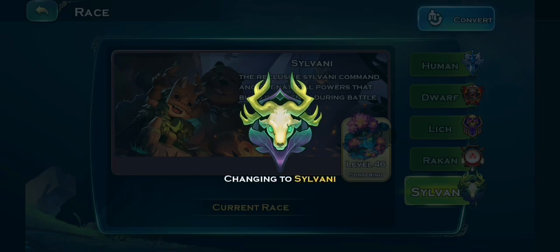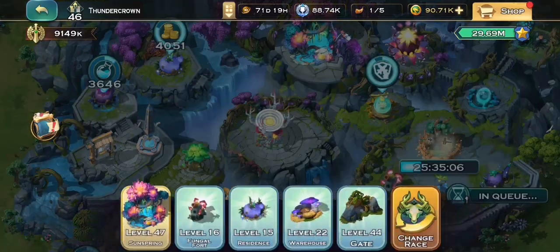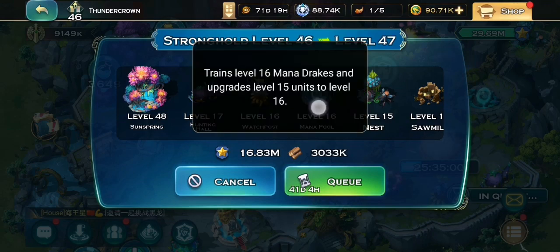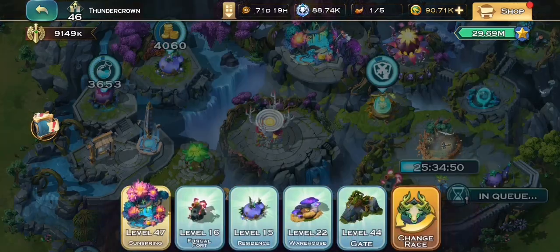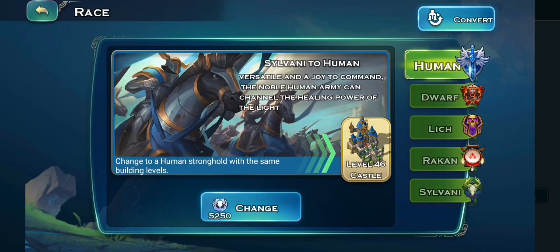Changing to Sylphani to see the mana pool building — as you can see, it's the same as for Rakan. The mana pool is unlocked on stronghold level 47. So we will just do it at stronghold level 46. What we want to do is change race to human.